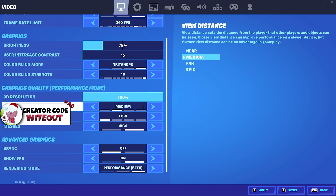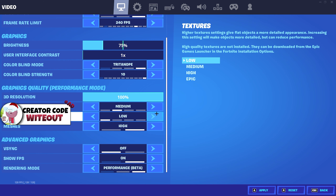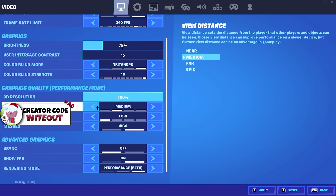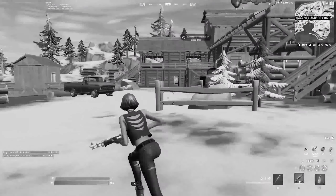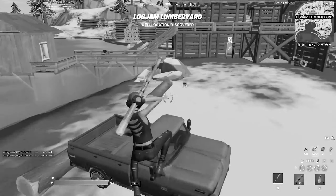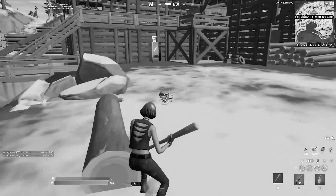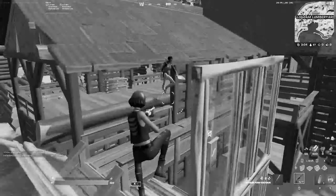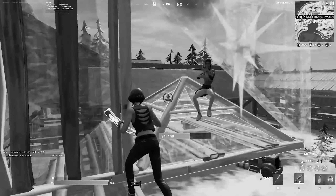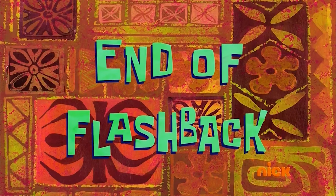For view distance, I use medium. I just started using medium so I can see more in the distance and tag players for surge. This won't drop much FPS going from low to medium, so I'd highly recommend at least giving it a try. Textures, I use low. For meshes, I use high — I did make a video on that. To summarize: if you want more FPS, low input delay, and the same performance as last chapter, use low meshes. But if you want to try the new bubble wrap builds, use high meshes.